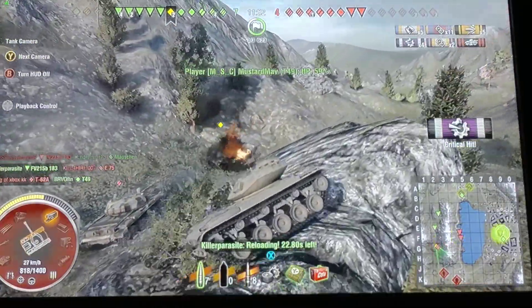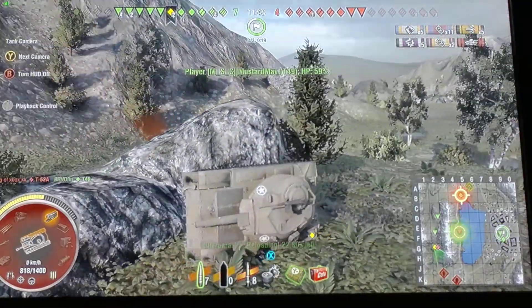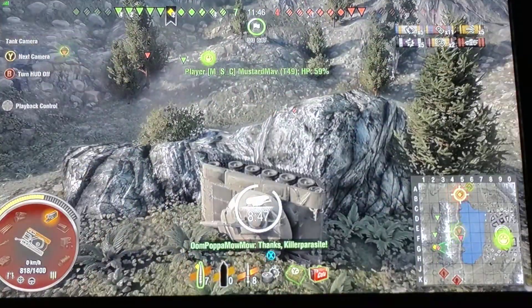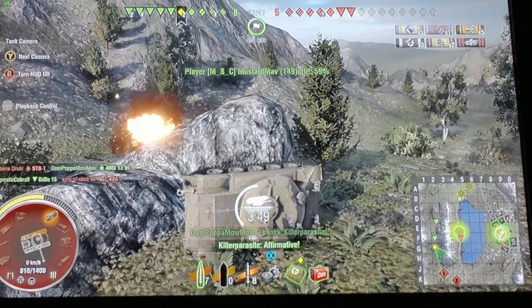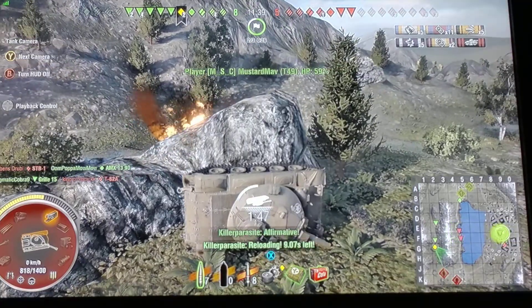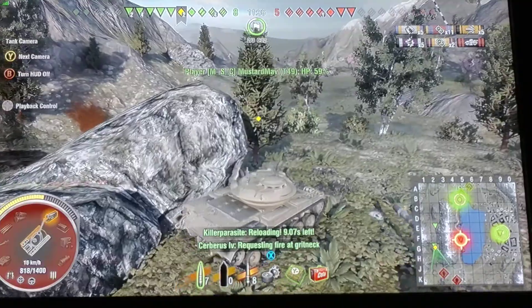I do 1,000 damage to him and ammo rack him. Now I'm setting up an ambush — I really like this position because he can't see me between the rock, and as soon as he comes around I can just flip over. However, the Grille ruins my plans and ammo racks him, pops his head off like a dandelion. So up I go.